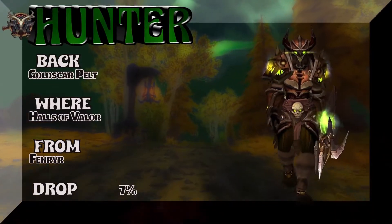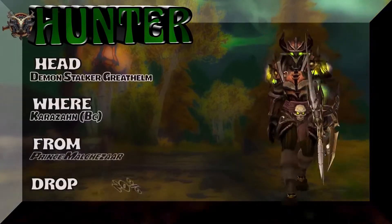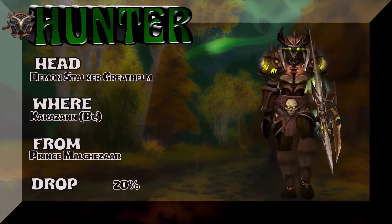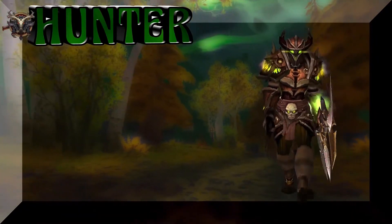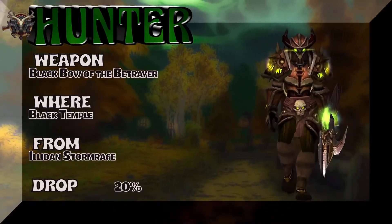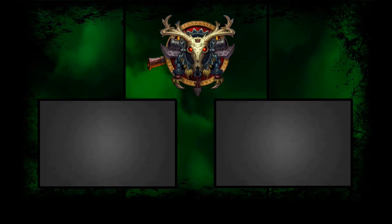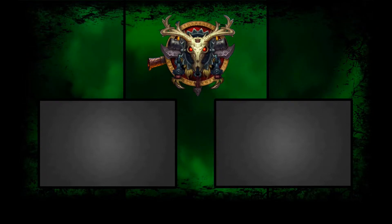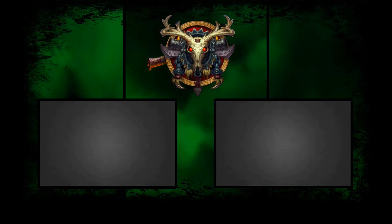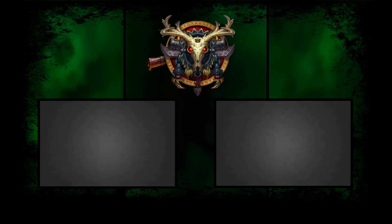The back — Goldscar Pelt — from Halls of Valor; Fenrir is the boss, decent drop rate. The head is part of the same tier set as the shoulders and hands — drops from the last boss in Karazhan. The weapon — Black Bow of the Betrayer — from the Black Temple; Illidan Stormrage, 20% on the drop rate. Thank you for watching, and make your day epic.